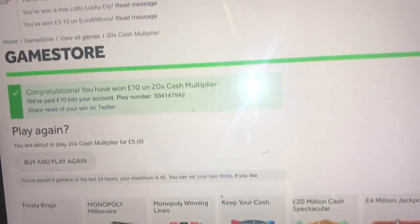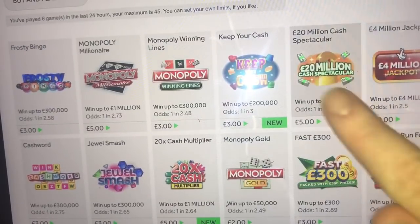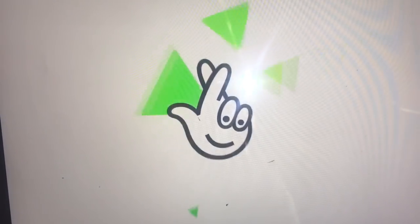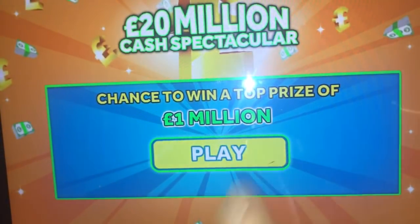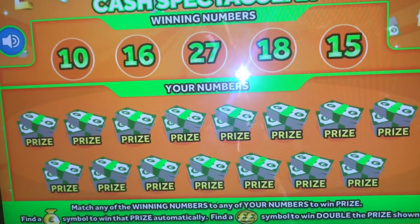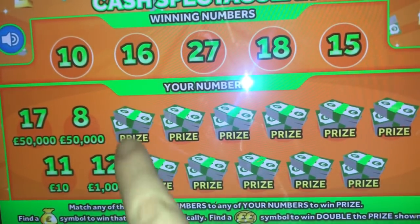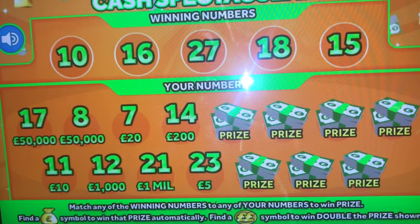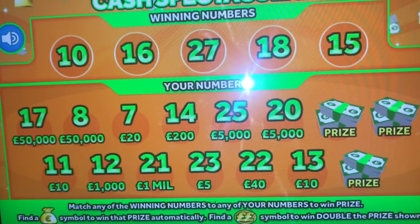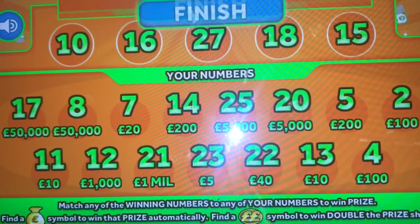I think I'll do one more. We'll go back to this one because I got £20 on this earlier, so maybe I'll be lucky again. Let's see what numbers we're looking for this time — we are looking for 10, 16, 27, 18, and 15. Let's see what we've got. We've got 14 but we needed 15 and 16, so that's not good. Okay, so no win on that card unfortunately.